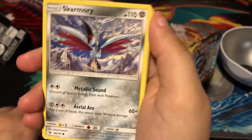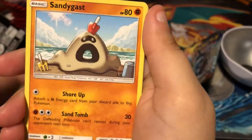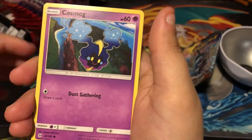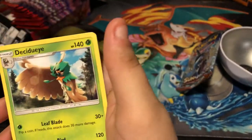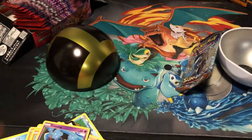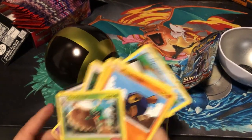Skarmory looks cool, if only it was holo. Ha, Caterpie looks cute. Sandygast, Cosmog, Spinda, and Decidueye. Alright. I wish I had some more loose packs but I don't.